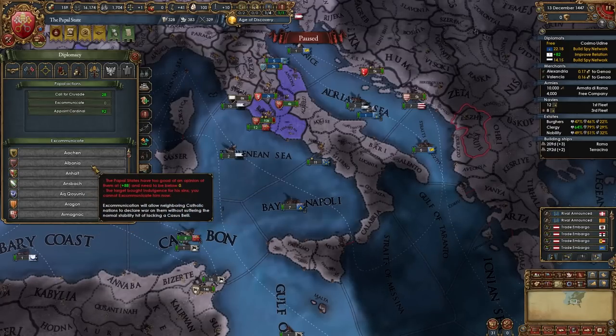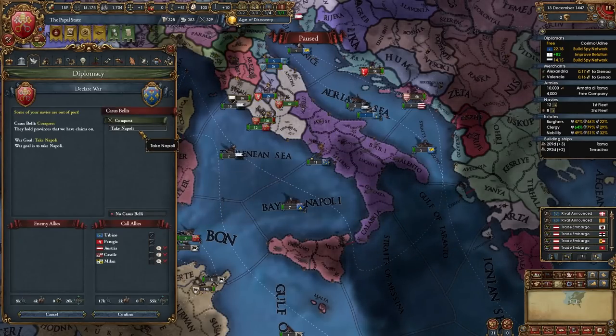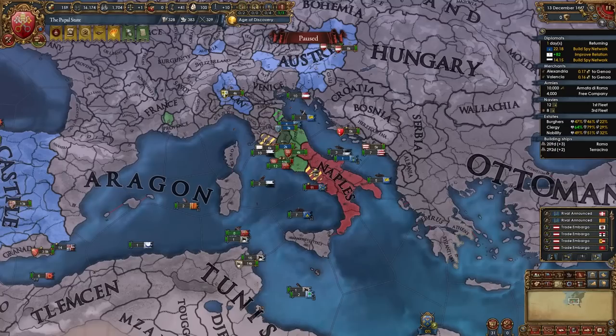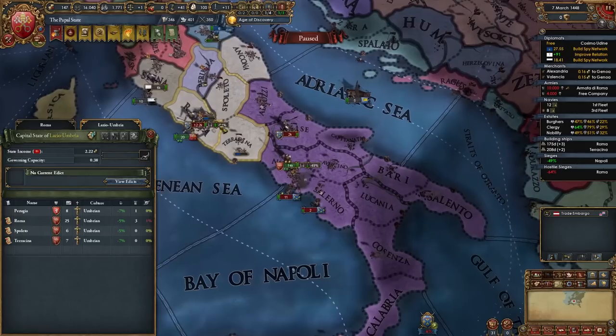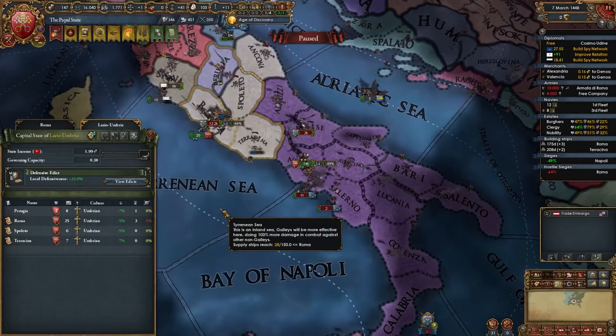There's an event that gives us a subjugation CB on Naples but they're too big for vassalization anyway so no need to wait for it - declare on Naples immediately. Before declaring, check to see if you can excommunicate them, which doesn't happen too often, but if you can, excommunicate them and then declare. If not, simply declare a regular war. And there we go - that's our first war started.